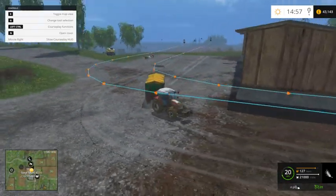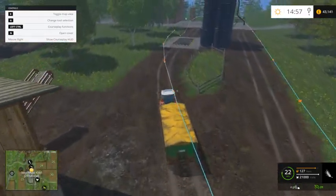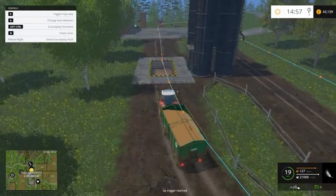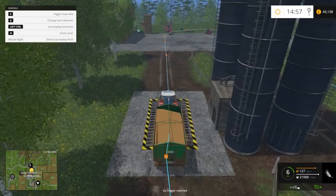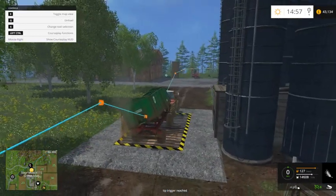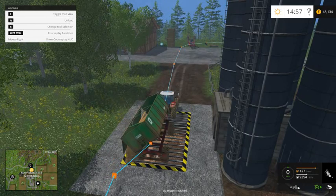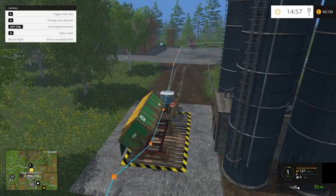I tend to do the waypoints out in the open because you have problems sometimes with slipping and turning. It does course play only very rarely but it's just obstacles — trees for some reason, and solid fences. I think it's down to the user as well — if you plan it carefully, you should be okay.